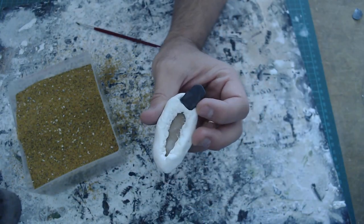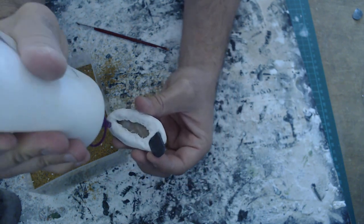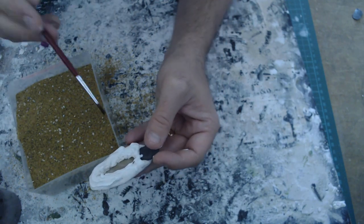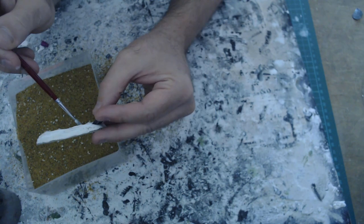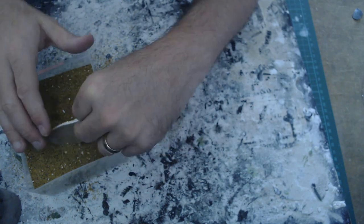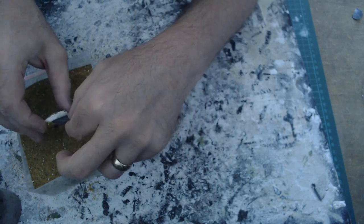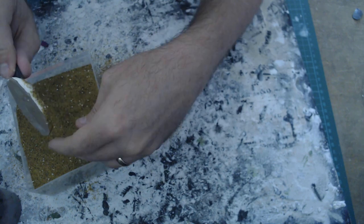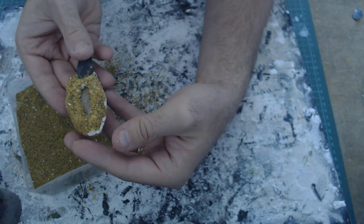The ground is pretty much dry. I want to put a little bit of PVA glue around, just brushing it to work it in. Then dip it in a bit of sand to add texture. That's generally it — leave that to dry.